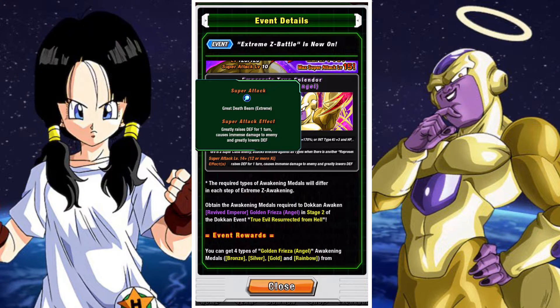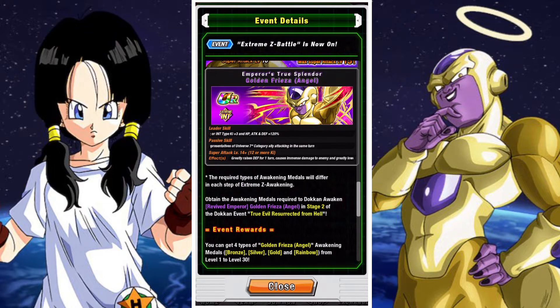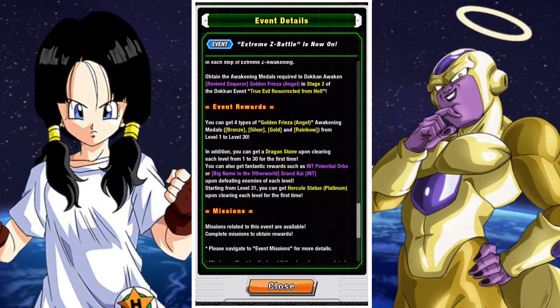Frieza is a pretty interesting unit. Obviously I think his best pairing partner is the Physical Angel Frieza, so it's going to be interesting to take a look at him.